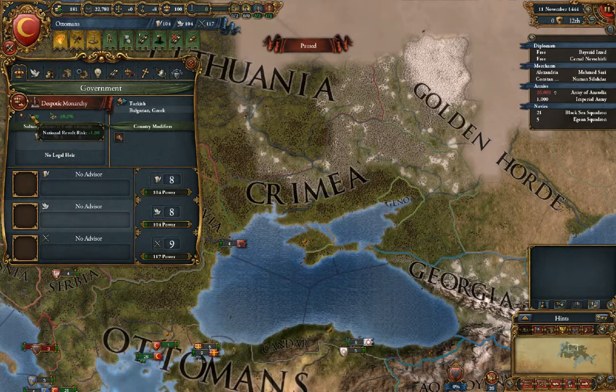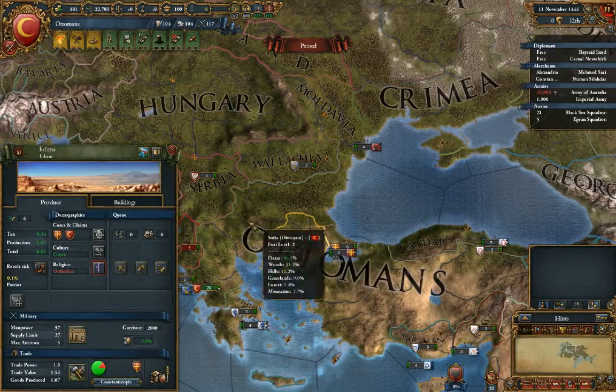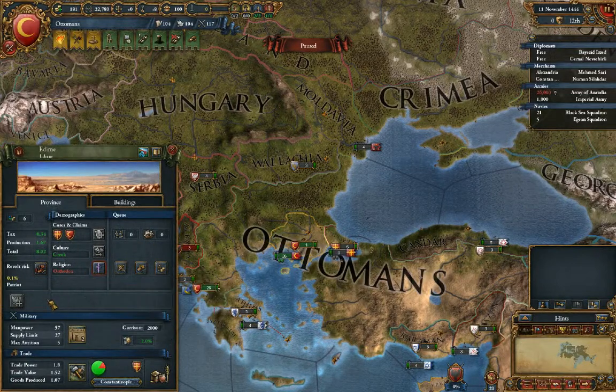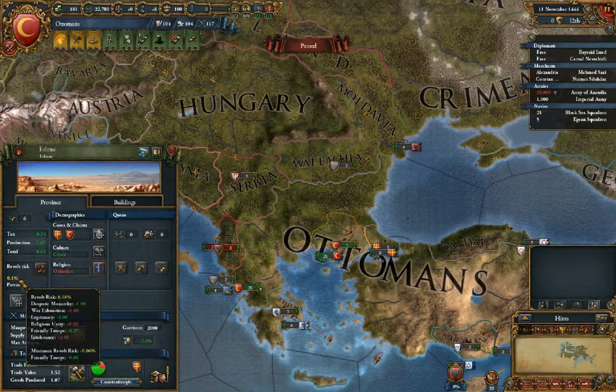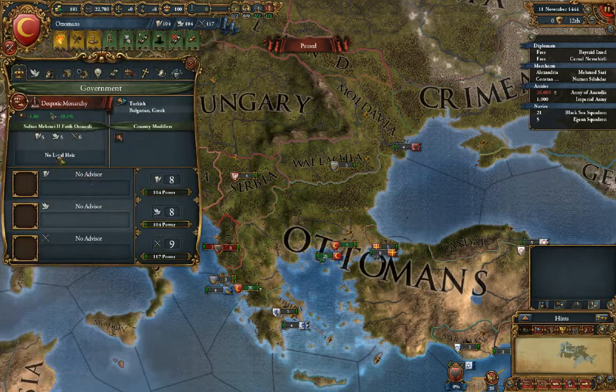Right now we have one less national revolt risk. If you see some of these — for example, this province is Orthodox — this is the revolt risk and these are all the modifiers to it.